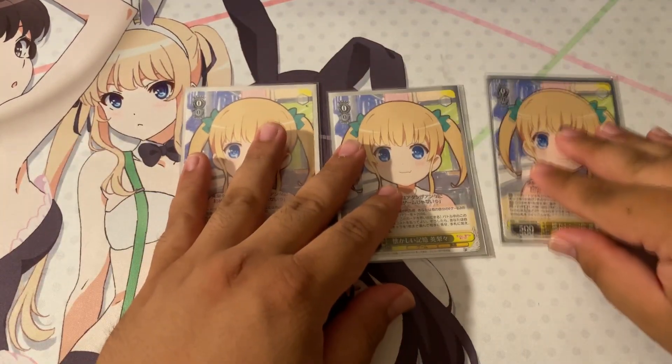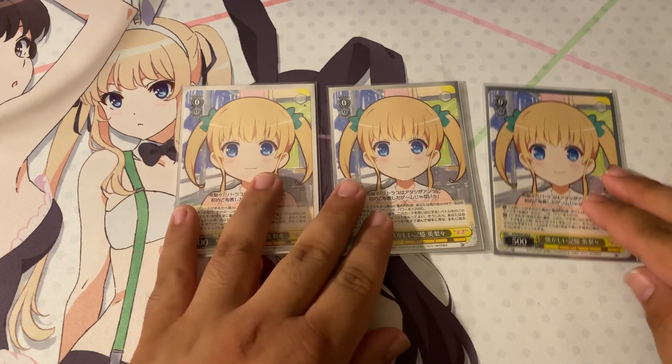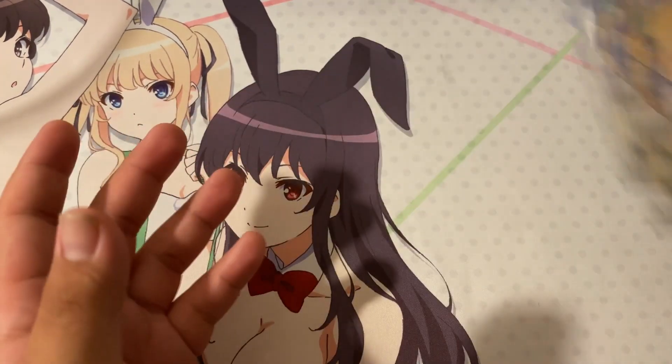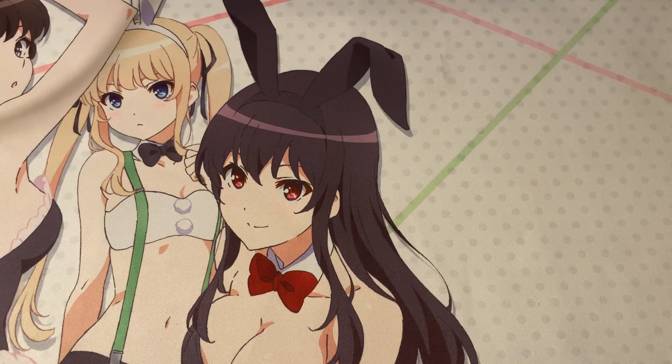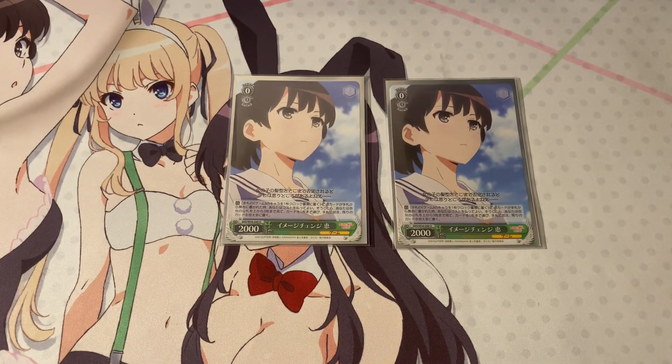Next, we play three copies of the early childhood Edity. On play, give a game character plus 2000. When it gets reversed, pay one, discard, put this into memory, and search. This is your main form of searching and hand-fixing at the zero step, allowing you to pick out the pieces you need and build really solid boards.